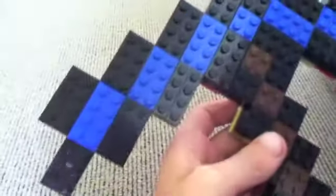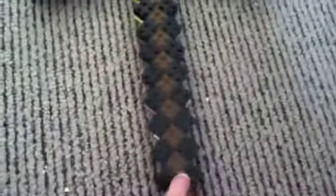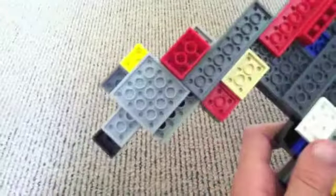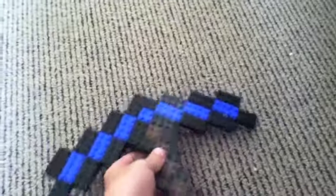As you can see, it uses blue for the diamond part, all black around it, with brown in the middle as the stick, and all the base plates on the back.